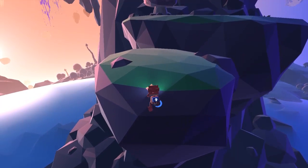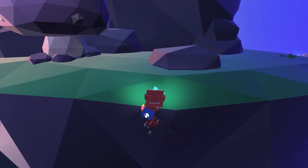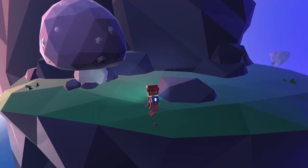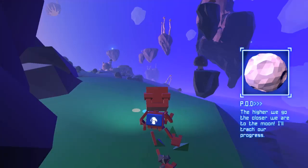I don't like the climbing ability because using the mouse is really weird. Nope, jump — jump — there we go. Greatest height — the higher we go, the closer we are to the moon. I'll track our progress.